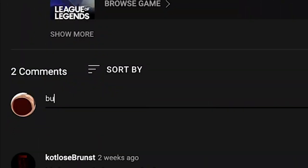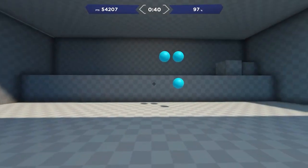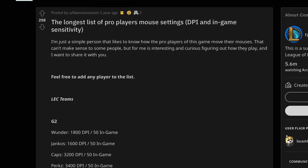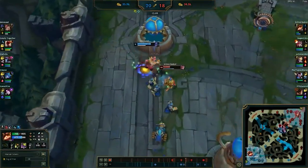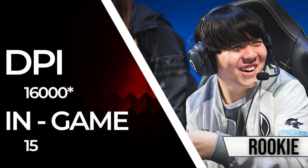I know someone is about to message me saying Faker and Teddy use mouse acceleration, and my answer is sometimes you're in too deep and you can't go back. Save yourself the hassle and don't use mouse acceleration. I found an excellent post by Reddit user NanoNinNanoN which compiled a massive list of pro player mouse settings for League — link in the description. Some interesting takeaways: League players use, on average, much higher DPI than FPS players, who are almost all under 1000 DPI. League isn't really a precision-based game — it requires a lot of constant back-and-forth clicking, which at super low DPI would be harsh on your forearm. Most people use 50 in-game mouse sensitivity. Rookie is sitting at 6000 DPI but has his in-game at 15, which balances it out quite a bit.